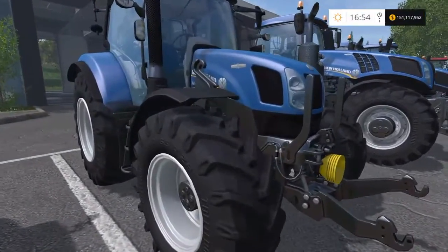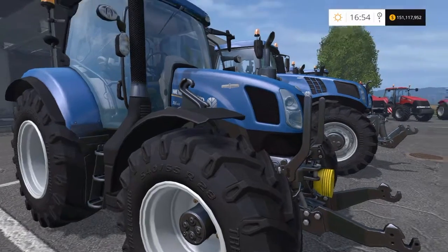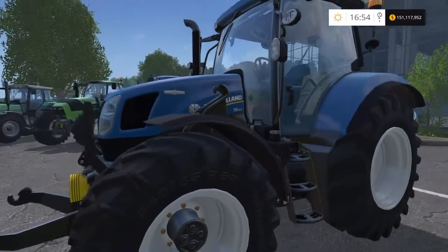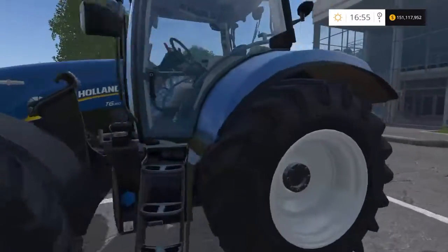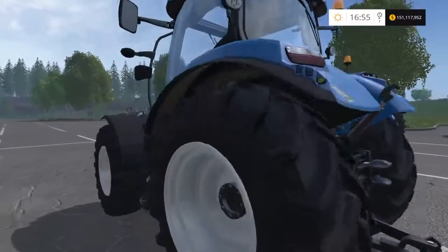Moving up to the T6 160 — 160 horsepower, £157,000 to buy. This one also has a front loader attachment. On my farms, if I'm going to have a front loader tractor, I'll have this one — it's the biggest horsepower, chunkiest one that has a front loader attachment. It'd be nice if some bigger tractors had front loader attachments, but if you want a front loader, this is the one I would have.